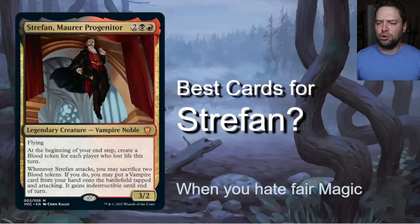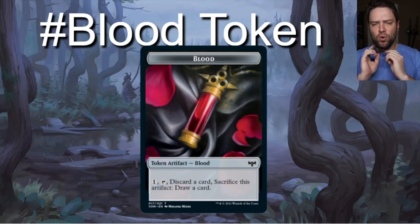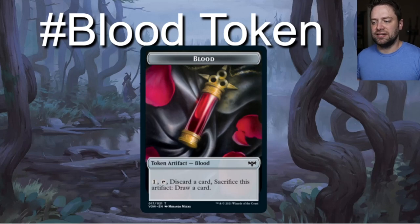Strefan says: at the beginning of your end step, create a blood token for each player who lost life this turn. Let's review — blood tokens are brand new. They are token artifacts that say: one generic, tap, and discard a card: sacrifice this artifact, draw a card.